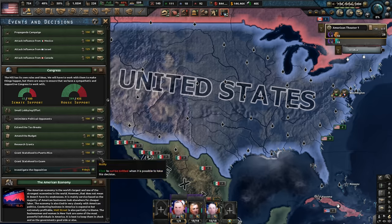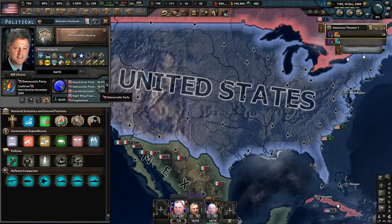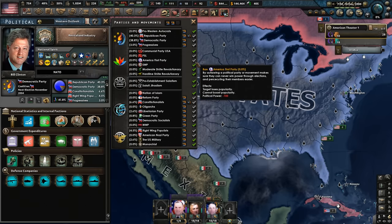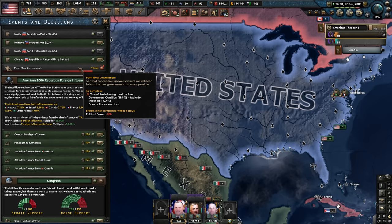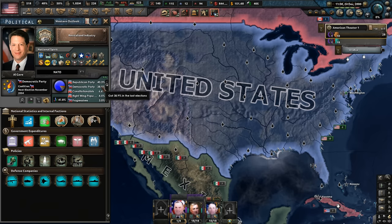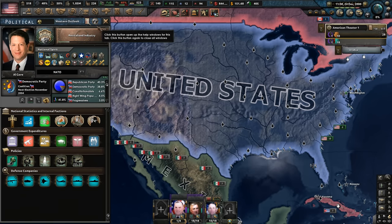I also eventually want to grant Guam and Puerto Rico statehood. It's interesting that to push through economic reforms you do actually need House and Senate support. We can basically ban political parties if we want, but there's no one we can really draw with. So if we flipped it over to the Republican Party, they'd have to form a coalition. Bill Clinton's been overthrown — Al Gore is currently the president now. So Bill Clinton in the 2000 election got thrown out.